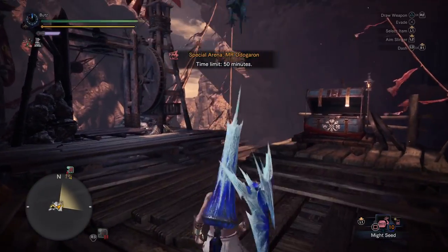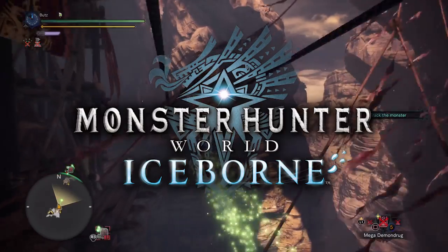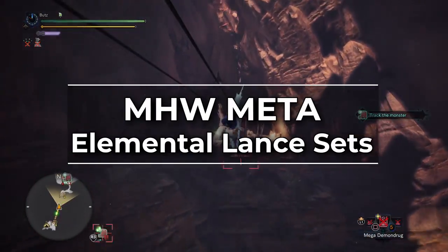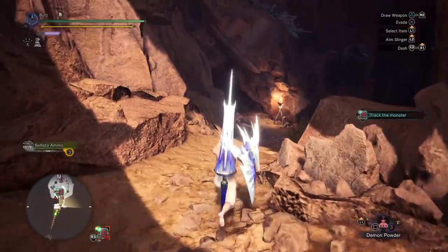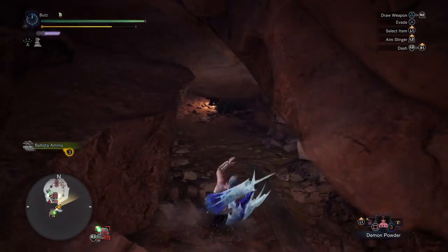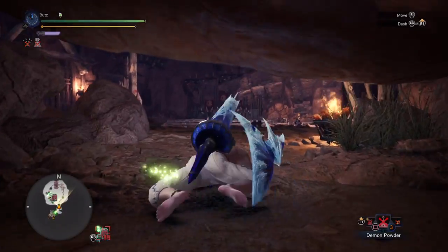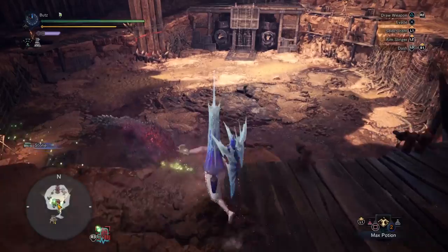Hello everyone, this is Jinjinx and I'm Tuna and we're the Monster Hunter Math Guys. In this video we'll be covering the meta elemental sets for Lance. As it turns out, elemental is the meta for Lance. Compared to the raw sets that you can run for Lance, elemental matching will be dealing more damage.